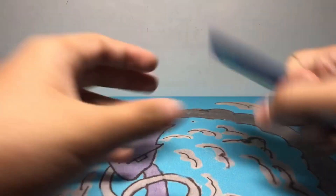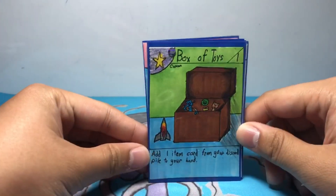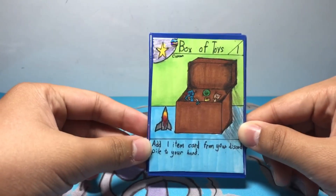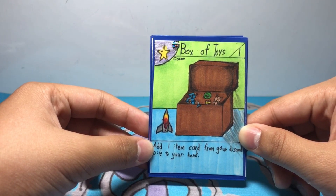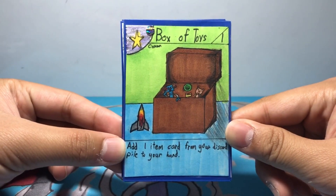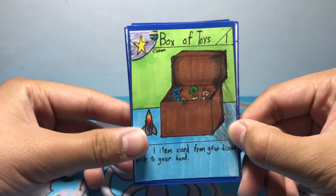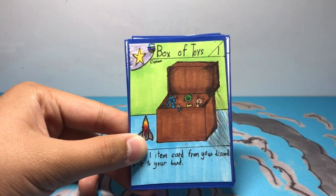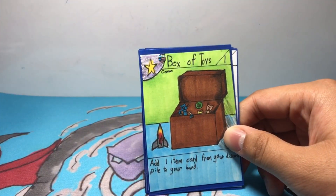Put this aside and let's see what cards we have. First off, we have Box of Toys. I am working harder on the set two cards so that they look more professional, because I want them to look really cool. Box of Toys is an item card, stage one, and its ability is: add one item card from your discard pile to your hand — which is a very, very good ability. So you can retrieve item cards, your toys, as I'm calling it.